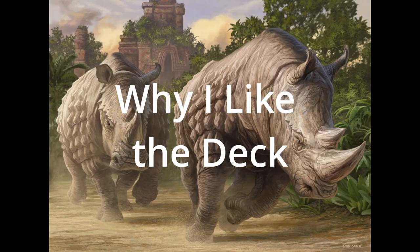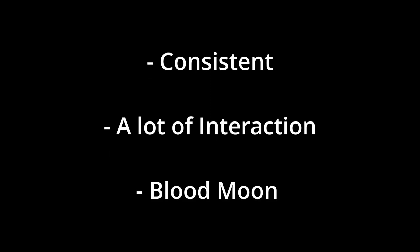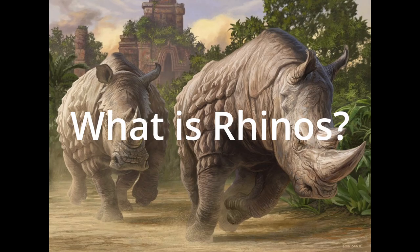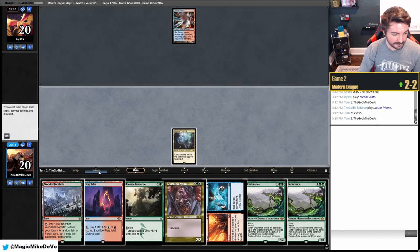I really enjoy playing Rhinos as a competitive deck. It's consistent, has a lot of interaction, and can occasionally pull off a Blood Moon cheese. While the deck can be described as linear since your main goal is always to resolve a Crashing Footfalls, the way in which you get there can vary from game to game. From turn 3 and on, we're hoping to cast a Cascade spell and resolve a Crashing Footfalls and continue the aggression from there.